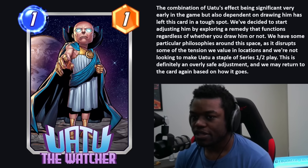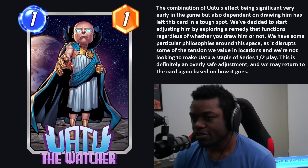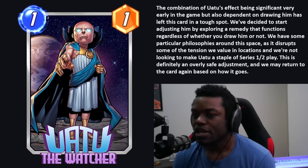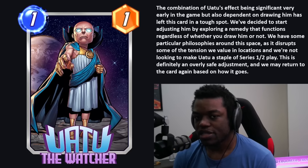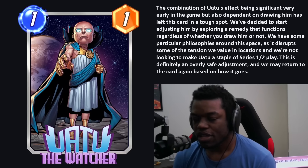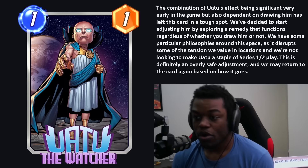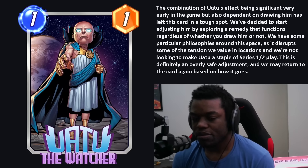The combination of Uatu's effect being most valuable very early in the game but also depending on drawing him has left this card in a tough spot, so no one is playing him. Second Dinner decided to adjust him with a remedy that functions regardless of whether you draw him or not. They're not looking to make Uatu a staple of series 1-2 play. This card sees play in series 1 or 2 because it's early and you can play him in Kazar, but they don't want this to be so good that you always play him there. This isn't going to make him see permanent play — it's definitely an overly safe adjustment.